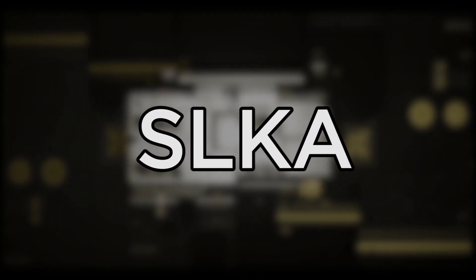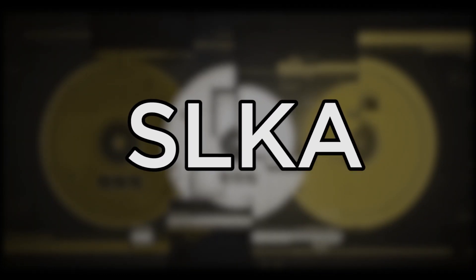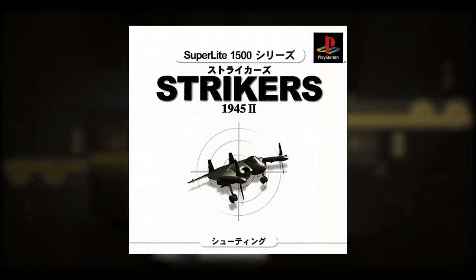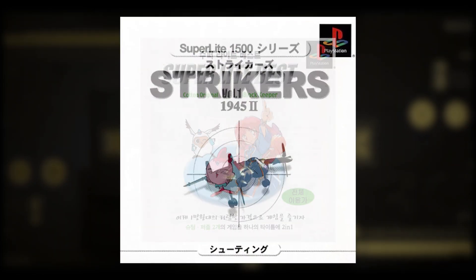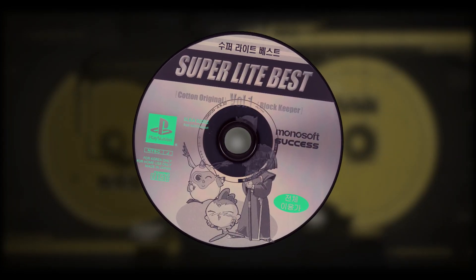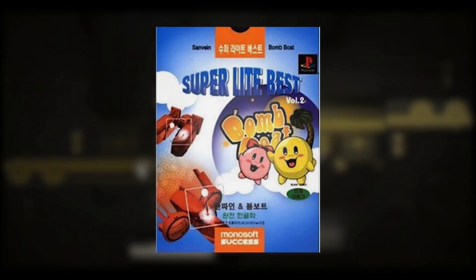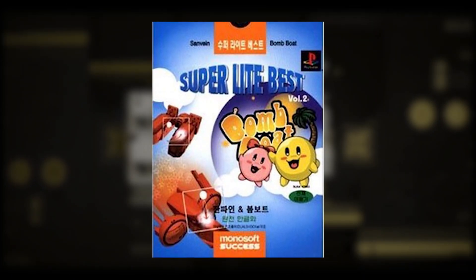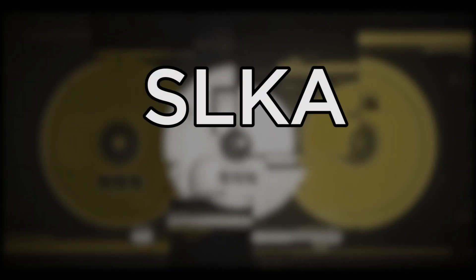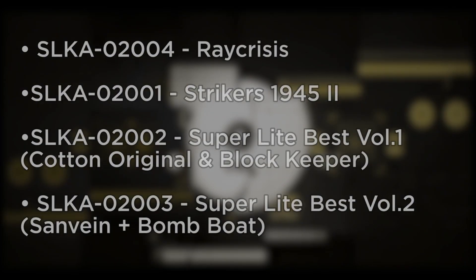SLKA is another rare region code — it's only used in four games: Ray Crisis, Strikers 1945 2, Super Light Best Volume 1 (Cotton Original and Block Keeper), and Super Light Best Volume 2 (Sand Bane Plus Bump Boat). SLKA stands for Sony Licensed Korea. These games were made in Japan but released only in the Korean market.